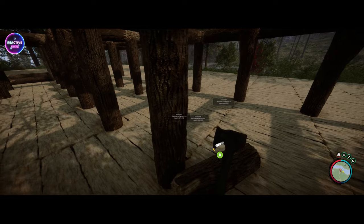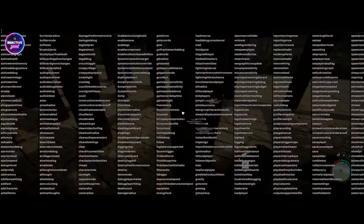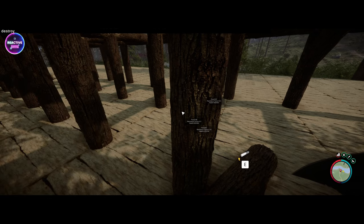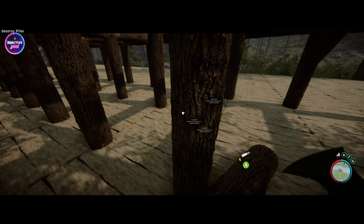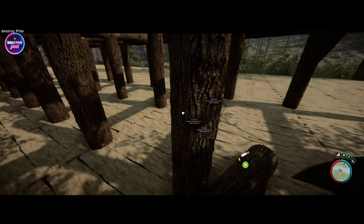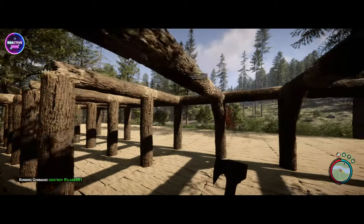That is the price you've got to pay when you're working with other people. We're going to remove this one more time — destroy, space, Pillar, capital P — and then we're going to find the number, which is 2,5,8,1. Remove. And that's as simple as that.